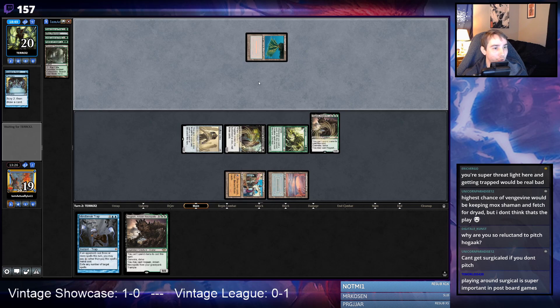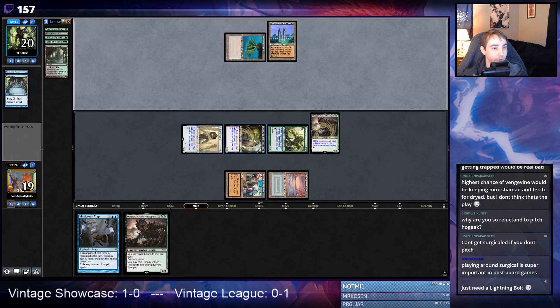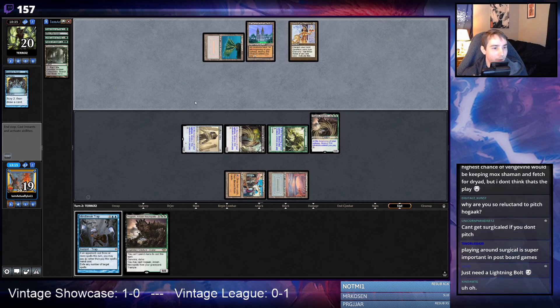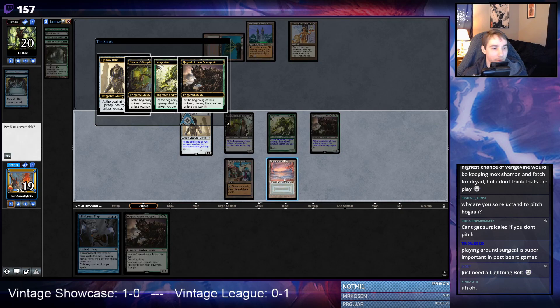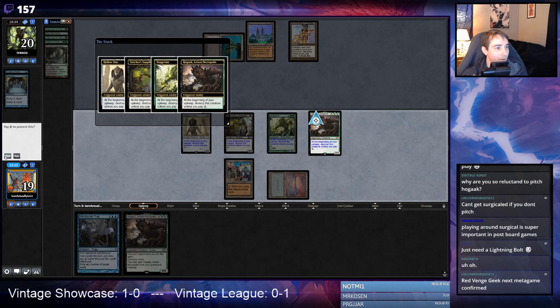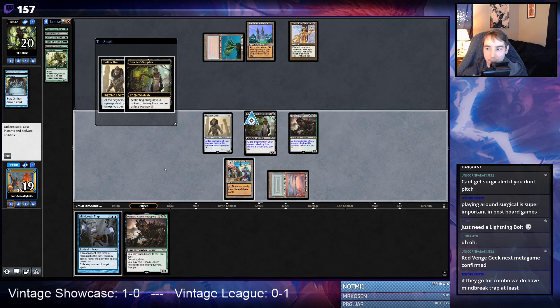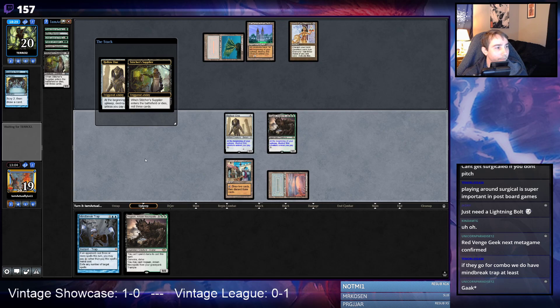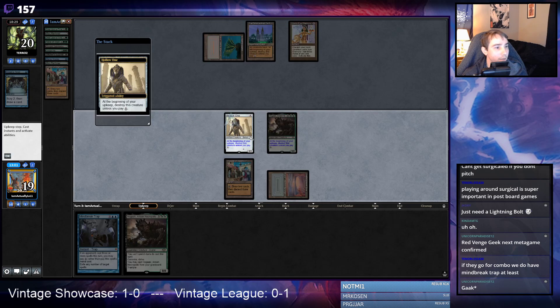We're three damage short of killing our opponent, which means they get two turns to kill us — that's bad. They do have the Tabernacle — kind of felt like they might. We're going to lose one, two, three creatures and keep a Hogaak, which is not bad. LED is interesting — I can't trap it anyway. LED is not a normal card. Maybe I should have let them play game one all the way through. I'm just going to pay for this Hogaak, which is fine. These all die but we have an 8/8.